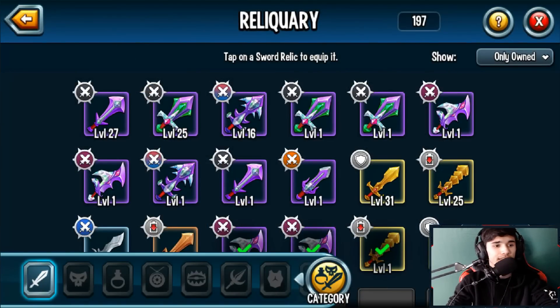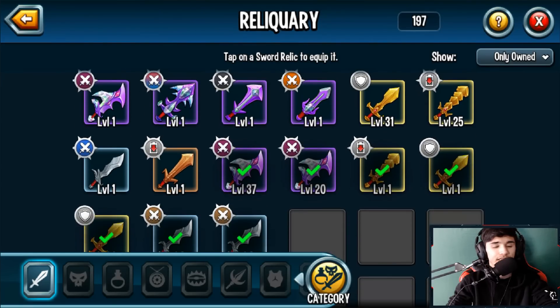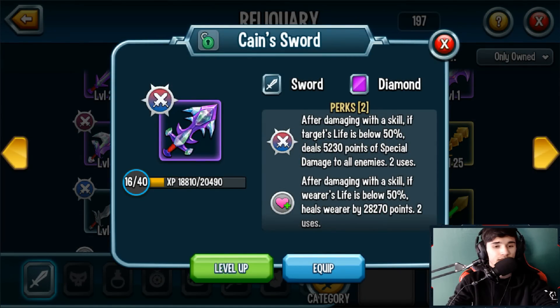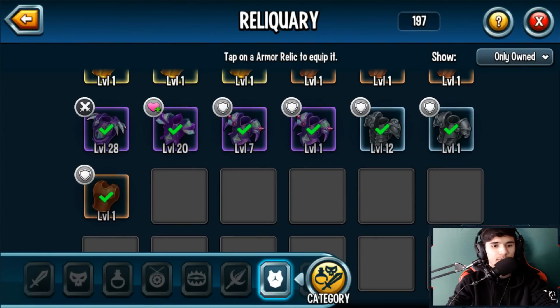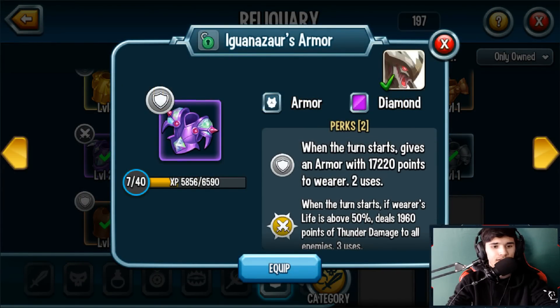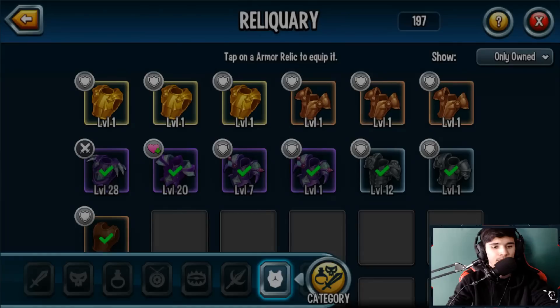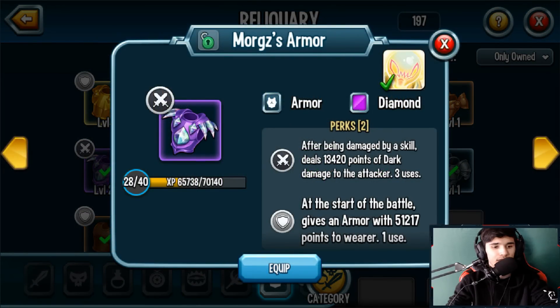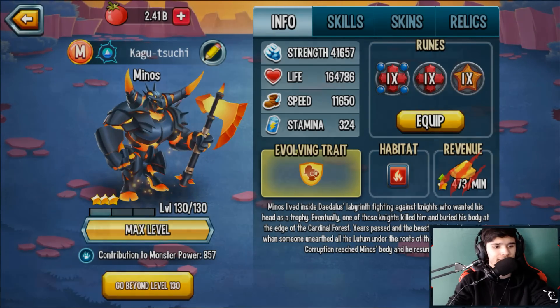For relics, I recommend Laser Beam Sword 100% — if you have it, give it. Cane Sword also helps, so whichever one you have give it. I'm going with Laser Beam Sword. For armor, Morg's Armor works great, Nevatos Armor also works well. I'm just going to go with Morg's Armor here. With that we're set at level 130.